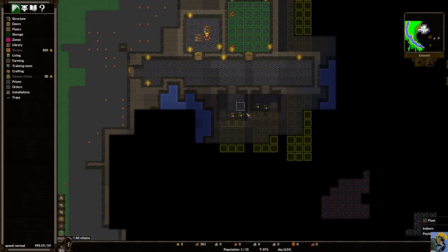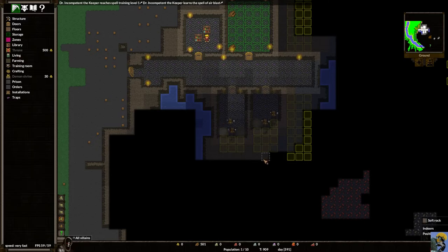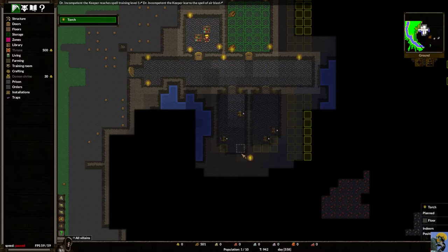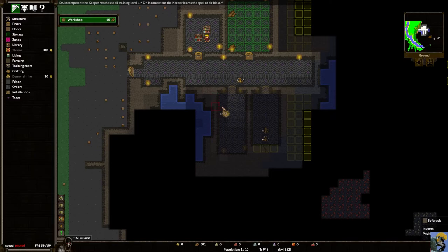As they dig, I'll put torches here and here. This room will be my workshop, so I'll go to Crafting and build a workshop here and another one here. Then I'll go to Storage and build an equipment storage area below the workshop — a small starter space where finished goods will be placed. I'll put a torch here and another there. Now I'll go to the orders screen to build beds under the Living section.